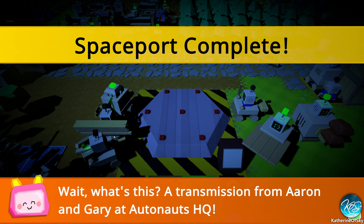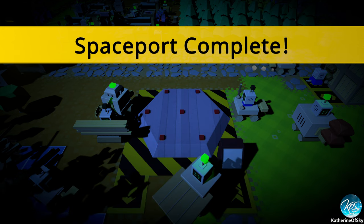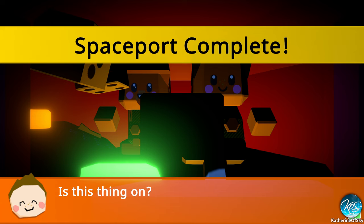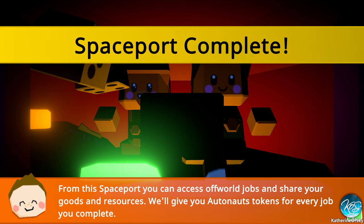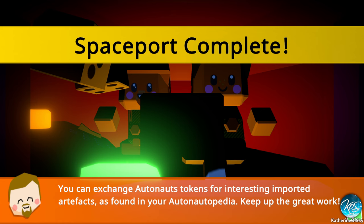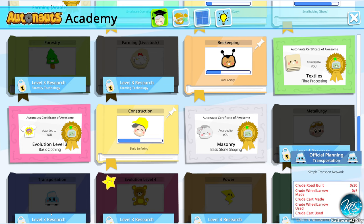A transmission from Aaron and Gary at Autonauts HQ! Oh my god, this is great! Hey Aaron and Gary! They said: 'We just wanted to say that your automation skills are inspiring, so much so that we think you can help other planets in need. From this spaceport, you can access off-world jobs and share your goods and resources. We'll give you Autonauts tokens for every job you complete. You can exchange Autonauts tokens for interesting imported artifacts as found in your Autonautopedia. Keep up the great work!'